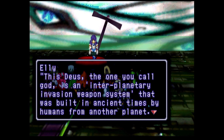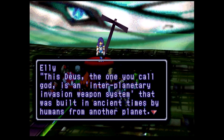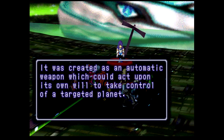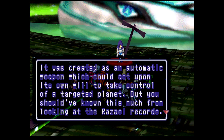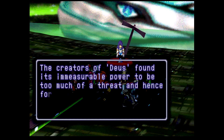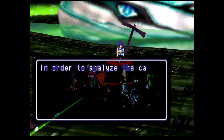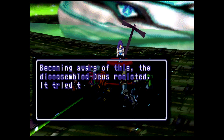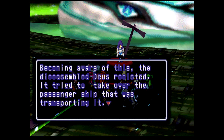It was created as an automatic weapon which could act upon its own will to take control of a targeted planet. But you should have known this much from looking at the Razzle records. Anyway, during a test run Deus became uncontrollable - it released its power and annihilated a whole planet. The creators of Deus found its immeasurable power to be too much of a threat and hence forcibly shut it down in order to analyse the cause of the problems. Its core was dismantled and put on an interplanetary emigrant passenger ship to be transported to another planet. And now she is describing the intro cutscene.